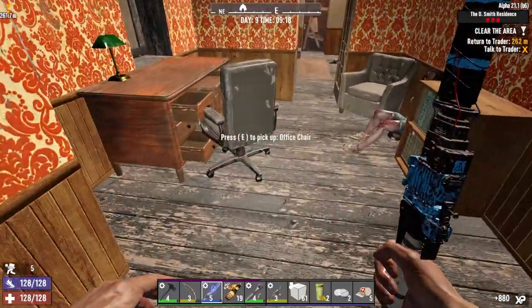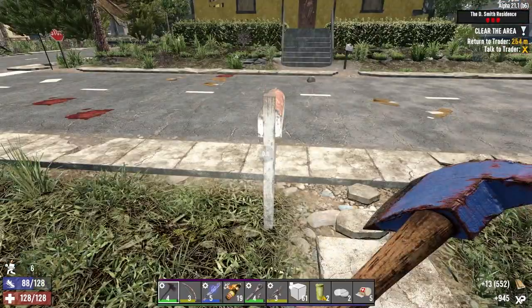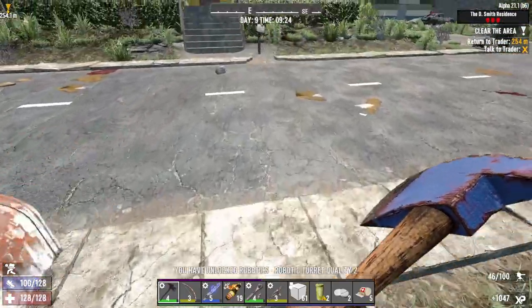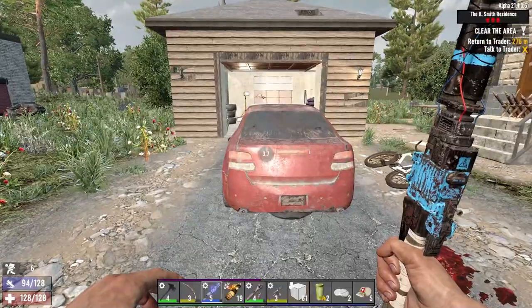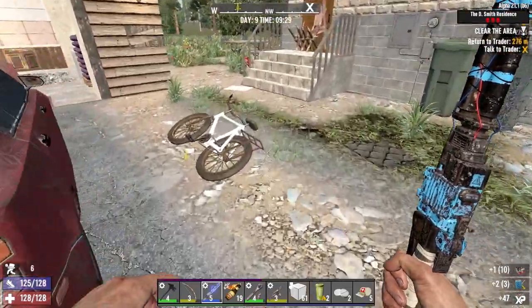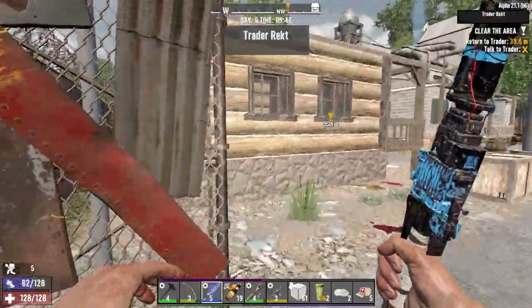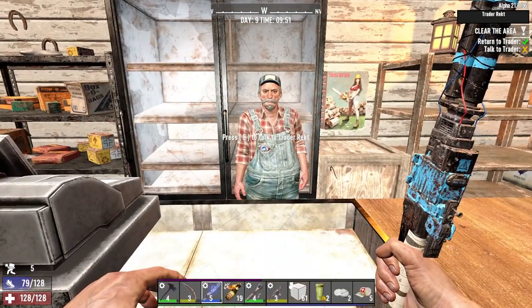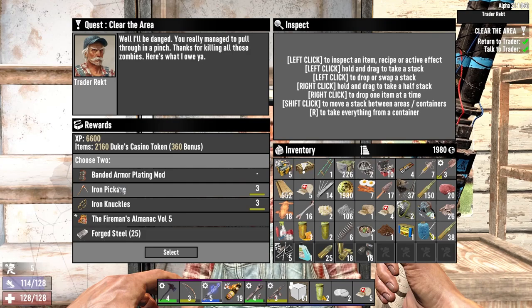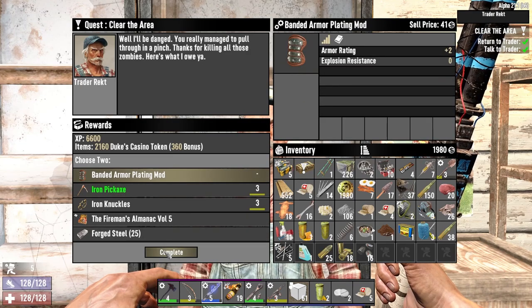Return to trader — nice. Robotic turret quality 2, come on. Repair kits — having a good day so far. If you break it you buy it — what have you got for me old man? Decent. Well these are great mods, I'm taking that over the steel.